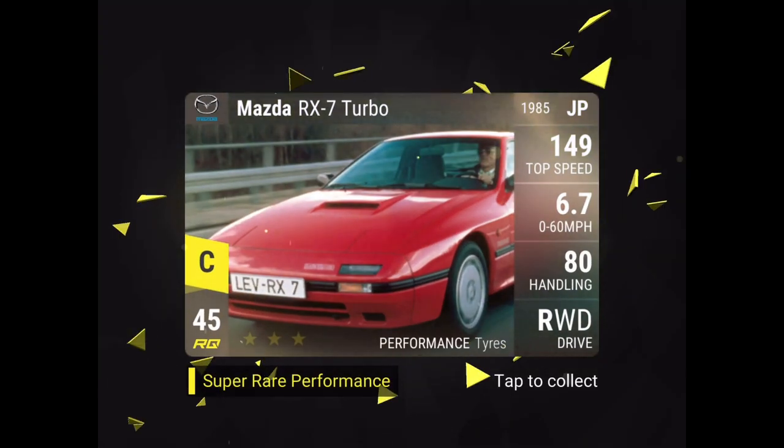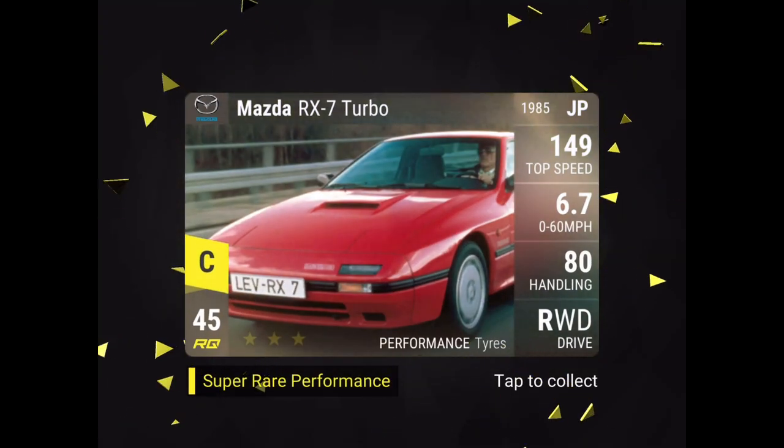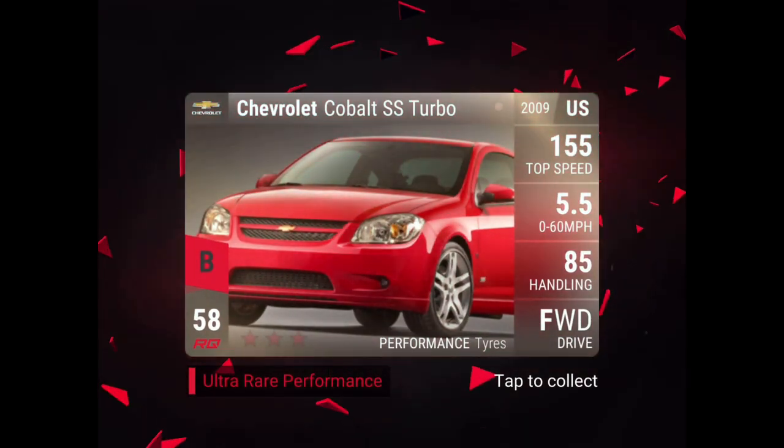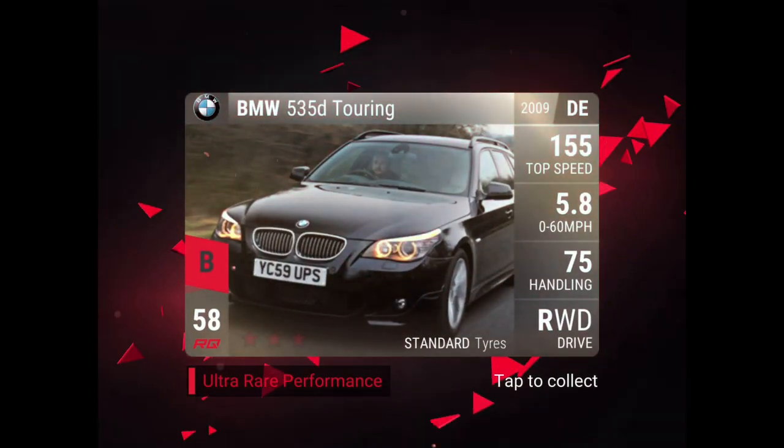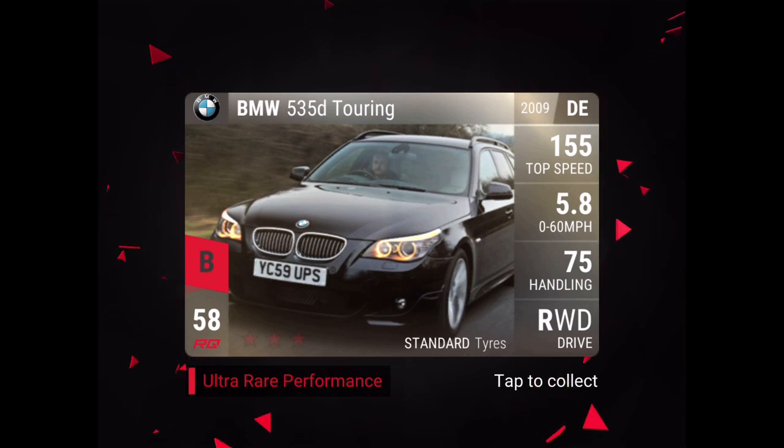Card number eighteen: Subaru Forester — already have one maxed so probably won't be that useful. Card number nineteen is the Mazda RX7 Turbo, so it looks like no extra ultra rares so far. Card number twenty: Chevy Cobalt SS Turbo — that is high RQ to start off with, which is very promising. Five ultras left. I already own the Cobalt SS Turbo so I probably won't max it out but I'll keep it for now. Next card: BMW 535d Touring — a car I used to have but fused it because it wasn't that great.